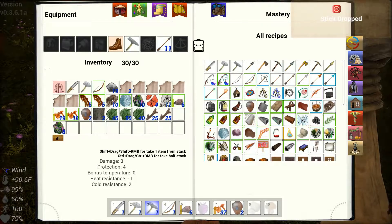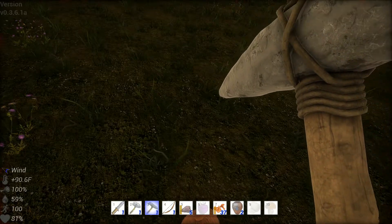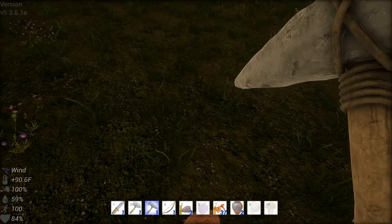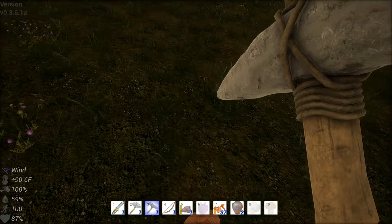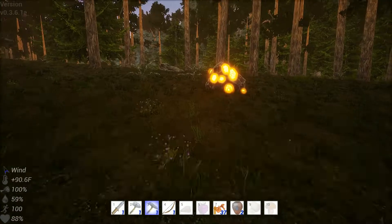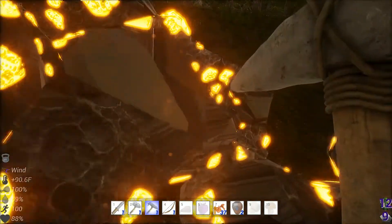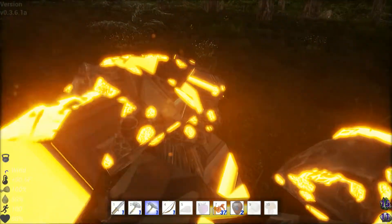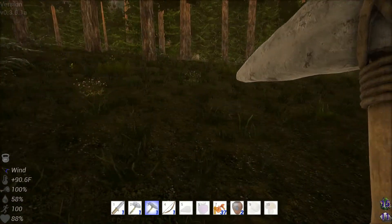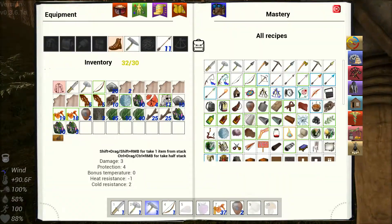We'll throw that one out right there. Let's eat this and get one more spot in our inventory. You find these around the volcanoes — cool. I did not know that; it's been added to the game. I've played this game for a long time but that has just been added.